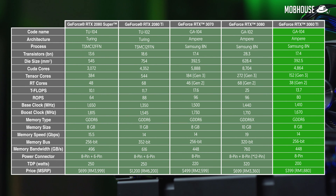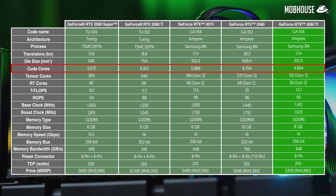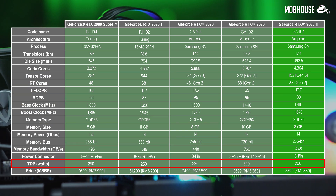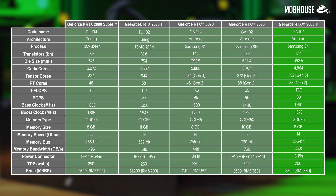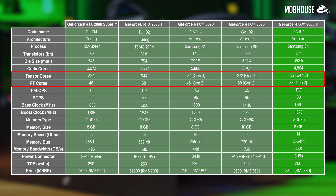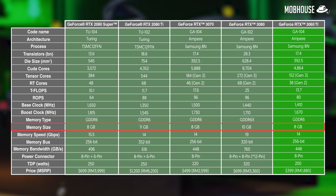The RTX 3060 Ti is an Ampere graphics card, just like any other RTX 30 series GPU, and uses the same Samsung 8nm process. Specs-wise, it's very similar to the RTX 3070 except for having 17% less CUDA cores, 16% less Tensor cores, and 17% less RT cores. It also has a lower TDP of 200W compared to 220W on the RTX 3070. However, the RTX 3060 Ti actually has more CUDA cores than the RTX 2080 Super, which should help it achieve better rasterization performance and perform better in GPU-accelerated productivity tasks. With the newer RT and Tensor cores, ray tracing should run better, and DLSS 2.0 should allow us to play at higher resolutions. Having less VRAM than the RTX 3080 may mean inferior FPS at higher resolutions, but we'll see.